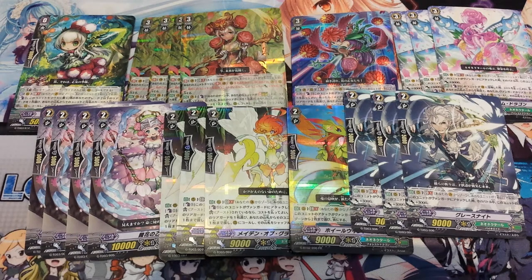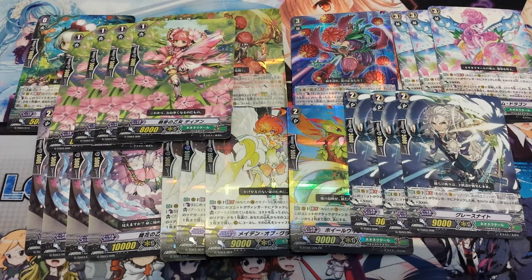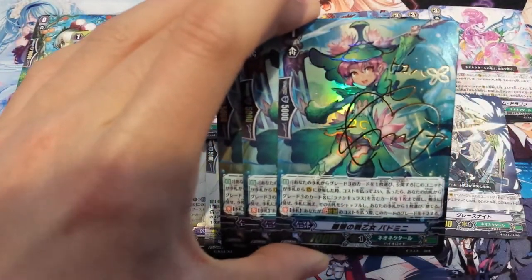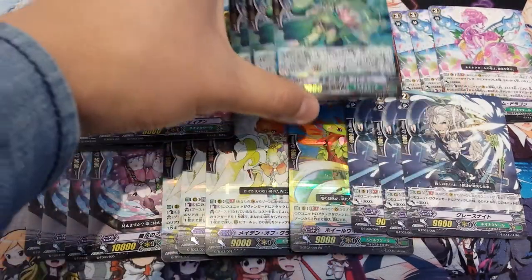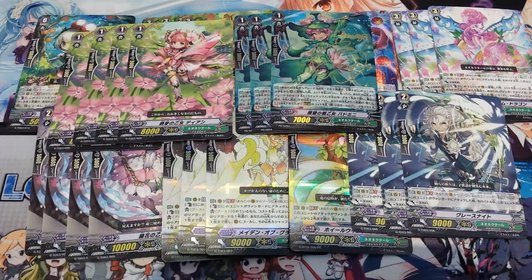Moving on to Grade 1s, we run 4 8k Vanillas — that's your main target you want to duplicate for Grade 1s. Then we run 3 of the stride pay cost unit that becomes a Grade 3 when paying for a stride. I only have 3 but you could technically run 4. It's the 7k body that you want, and it's really important that you have 7k bodies.